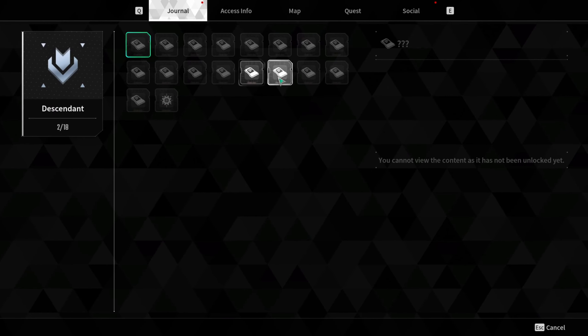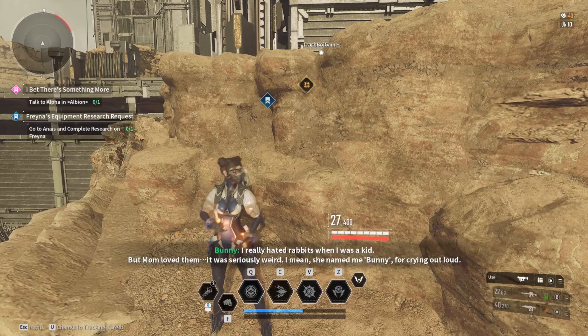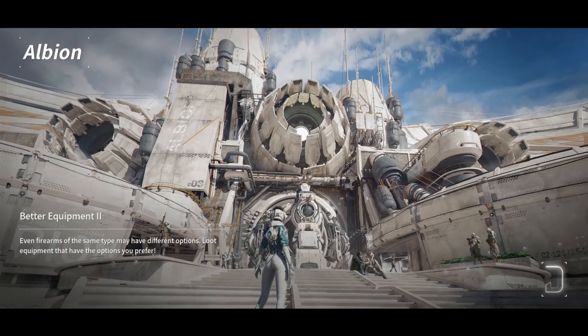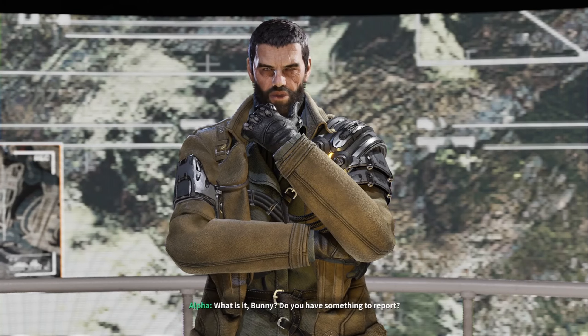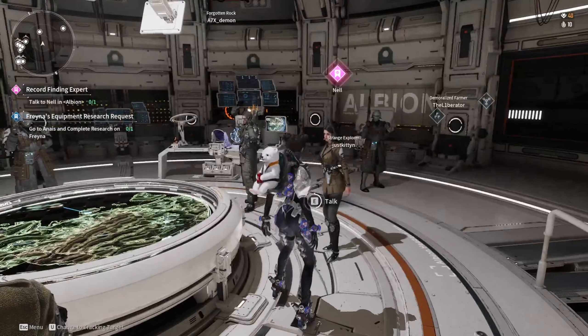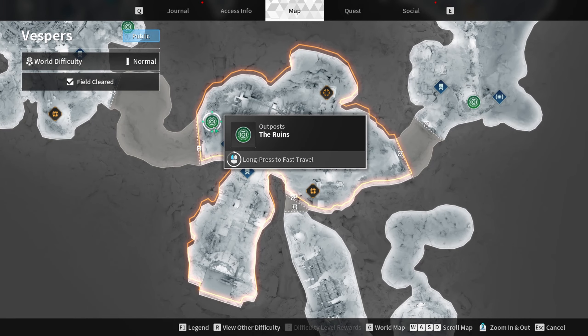Go ahead and pick that up. Then open up your world map, go to Journal > Records > Ascendant, and click on it. You don't have to listen to it, but you can. Then go back to Albion and talk to Alpha, and afterwards go and talk to Nell.